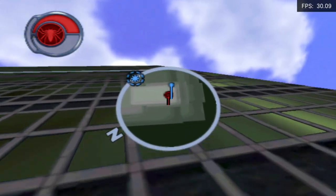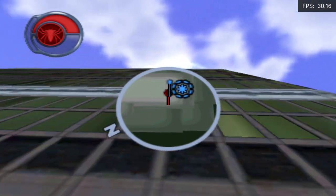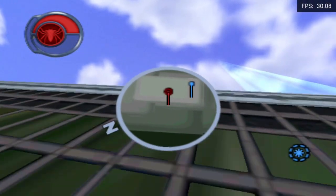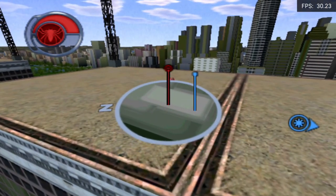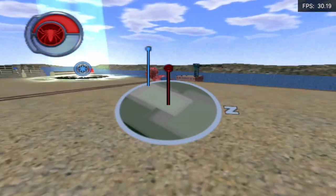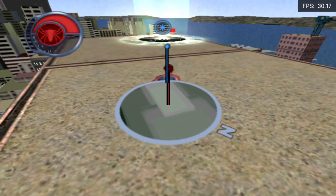All right, stop there for a second and look at your map. See it there? That red thing in the center is you, and the blue dot is your destination marker. The line that connects each dot to the map represents how high off the ground that particular thing is. Oh, that makes sense, right? Yeah, sure it does.